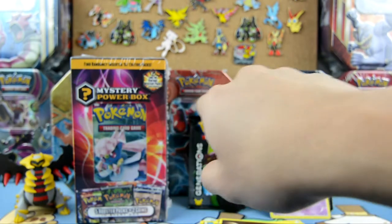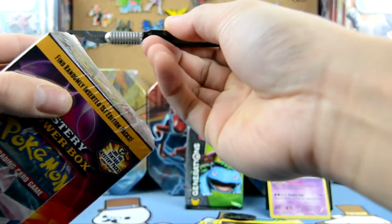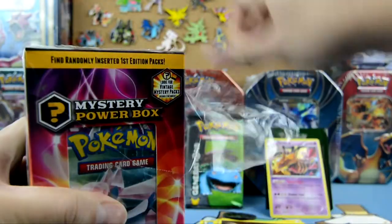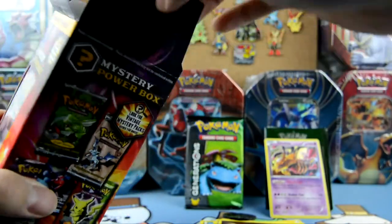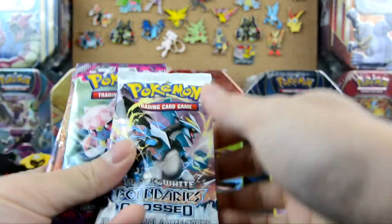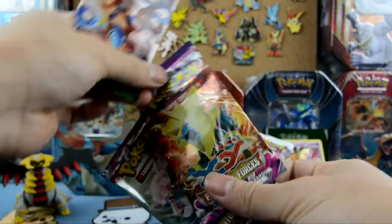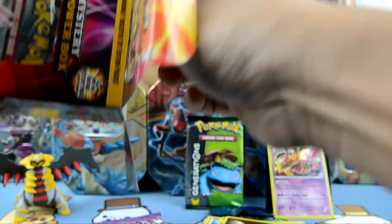We're gonna open all the packs together — I'll open Generations with the Mystery Power Box. This one is easy to open: you just open it up, dump the cards, and there you go. We got two coins! Check it out — we got Black and White Boundaries Crossed, Phantom Forces, Phantom Forces, Phantom Forces, and a Roaring Skies. Three Phantom Forces!